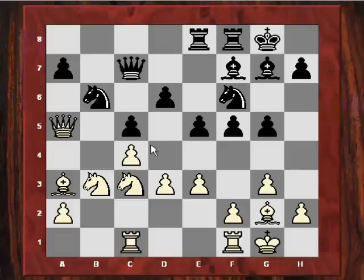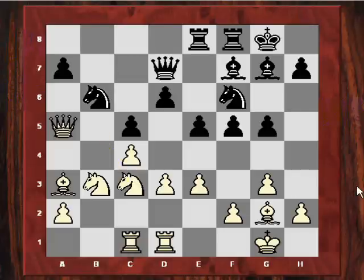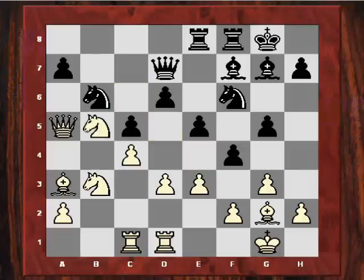Knight B6, then Knight C3 — the Queen is in a very nice position, pinning that Knight and threatening Knight B5. Black has to play Queen D7, then Rfd1. Black is under increased pressure on the queenside and lashes out with F4. The problem is this gives White extra control on the light squares. Knight B5 is played, attacking the poor A7 pawn.